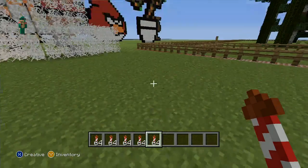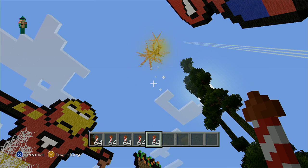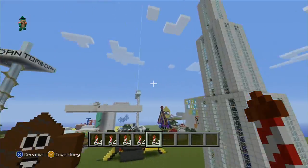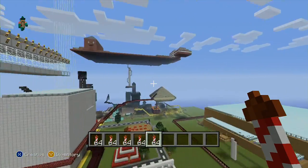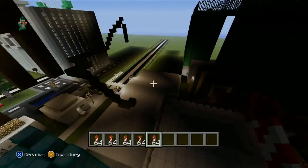Oh, nice little ones — these are the ones I used for my boat house. Let's do it under the sky island so it's all dark and we can see what it looks like properly.